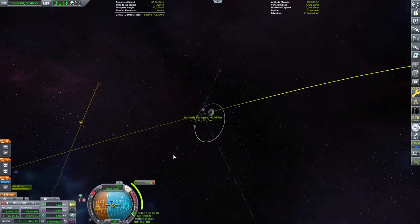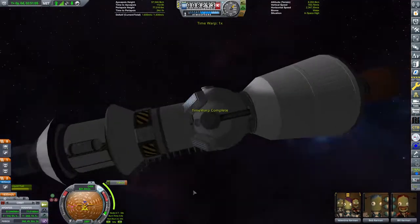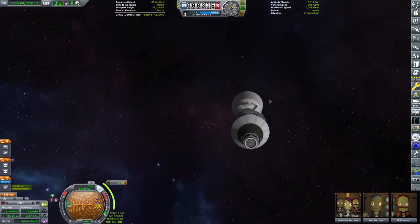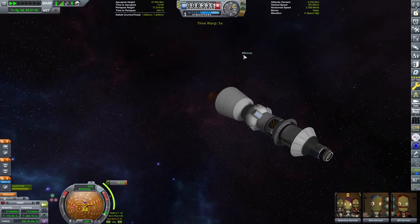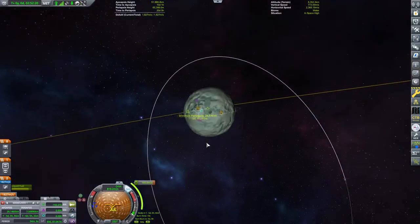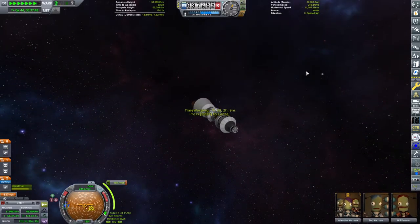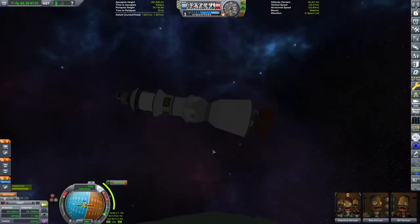I want a nice close equatorial orbit, going in the prograde direction relative to Minmus's rotation, with a periapsis somewhere around 10 kilometers — though I'll take anything under 100 depending on how awkward it is to move the maneuver node around in space. Out here between Kerbin and Minmus it feels like absolutely nowhere — just stars all around, the Mun in the distance and Kerbin below. We've performed our maneuver and are headed towards Minmus for that most perfect equatorial encounter.